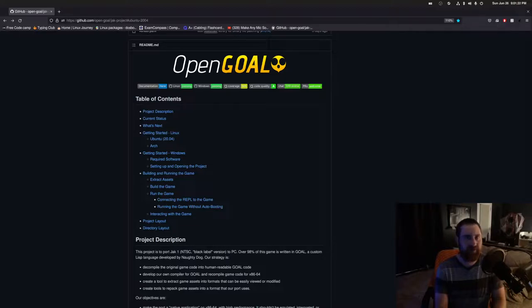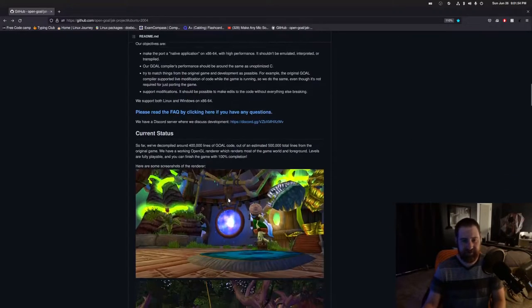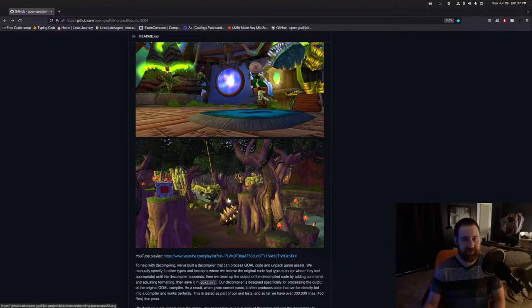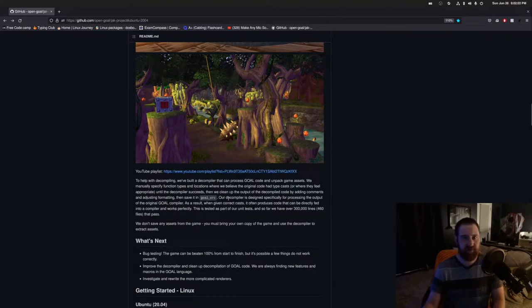So apparently you can play Jak and Daxter natively on the PC now, which is pretty badass. It's thanks to this project called OpenGoal. Apparently GOAL was essentially a programming language and compiler or something that Naughty Dog used to make most of the code for Jak and Daxter and the other Jak and Daxter games they worked on, and some people were able to create their own compiler. So all you need is the ISO for Jak and Daxter, and you run this program.